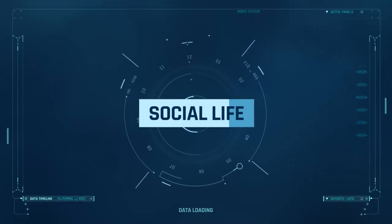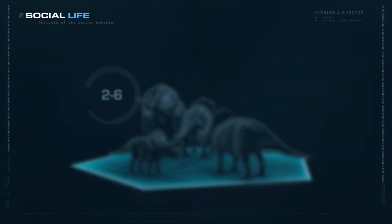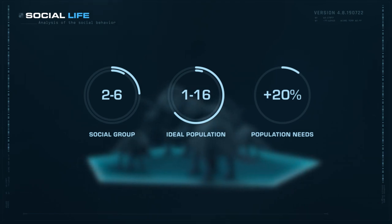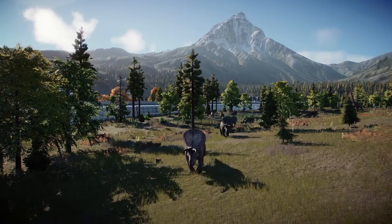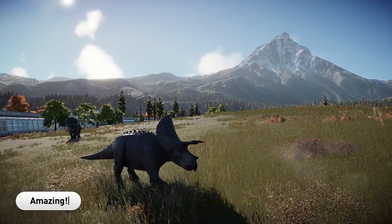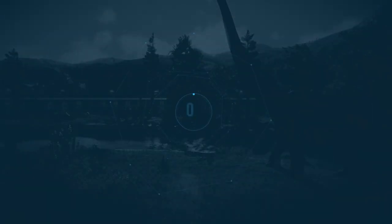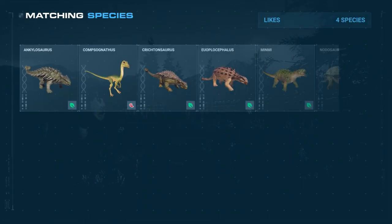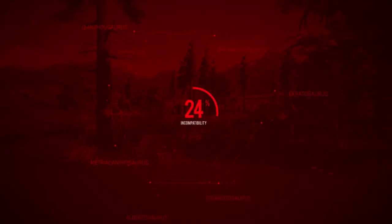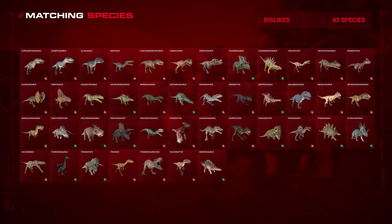Social Life: Taurosaurus is a rather social animal that lives in groups of 2 to 5 individuals and can tolerate up to 16 other dinosaurs around it. It likes 8 other species — 7 herbivores and 1 carnivore, the smallest of them. On the other hand, it dislikes 40 other species, the majority of them being carnivores.